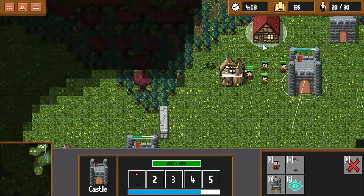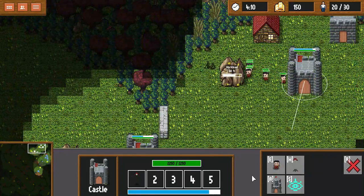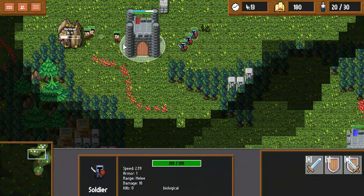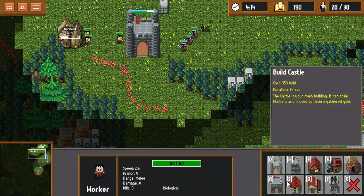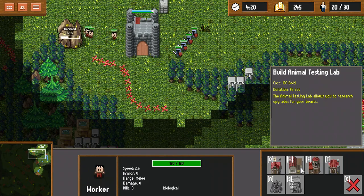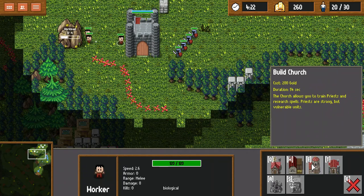The game has dragons, wolves, invisible wolves — though those invisible wolves aren't available quite yet — wizards, catapults and ballistas, werewolves and snakes, airships, and priests to heal stuff and things like that.